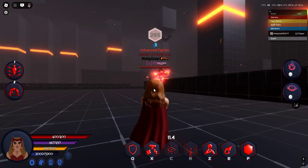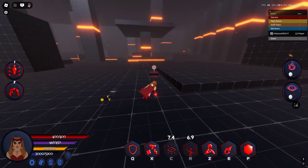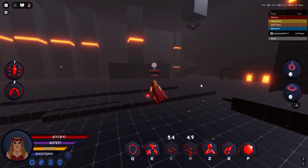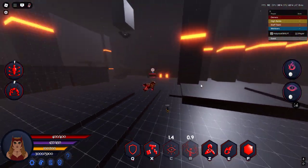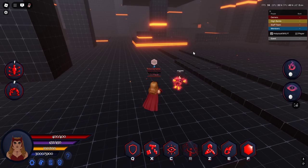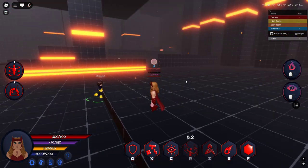Next we got R, which is her telekinesis. She can do it while flying as well. You click once to pick them up and then again to throw them. Next we got Z, which is her hex choke — this is what it looks like.